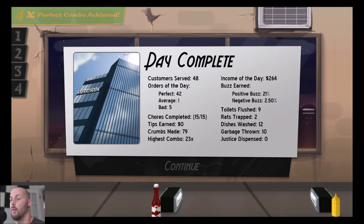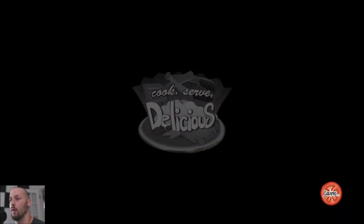We got 42 out of 48 perfect and 5 bad — that's not bad — and we got all of our chores done. So I guess we didn't do that bad. Made 264 bucks, which doesn't seem like a lot for an establishment.